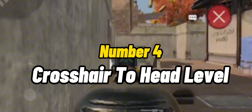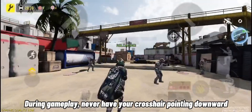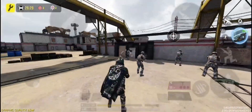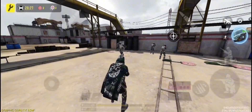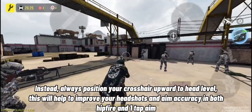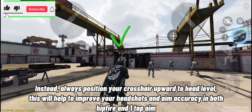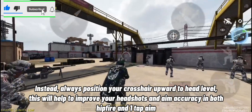Number 4 is crosshair to head level. During gameplay, never have your crosshair pointing downward. Instead, always position your crosshair upward to head level. This will help to improve your headshots and aim accuracy in both hipfire and one tap aim.